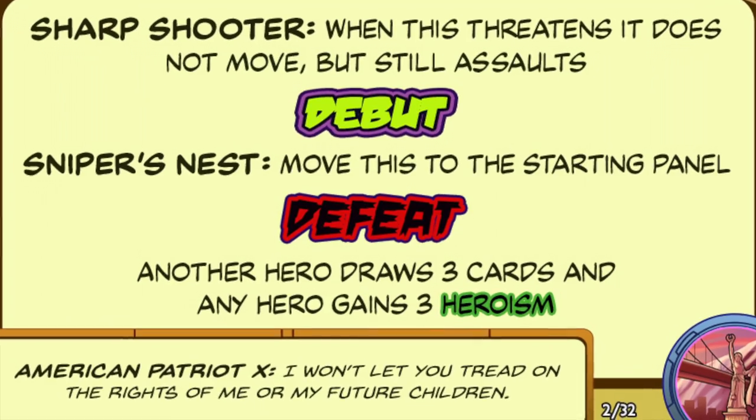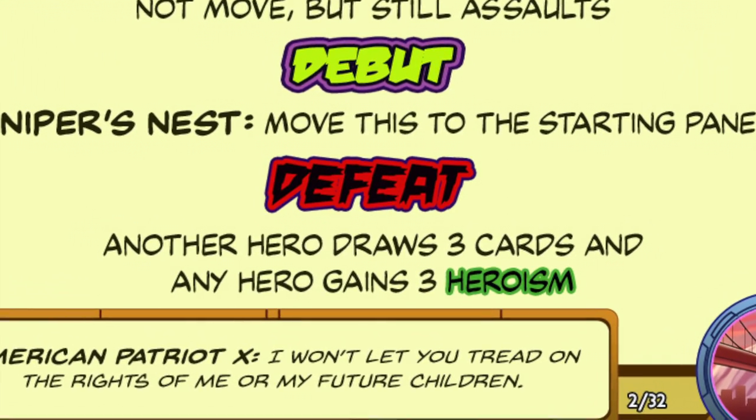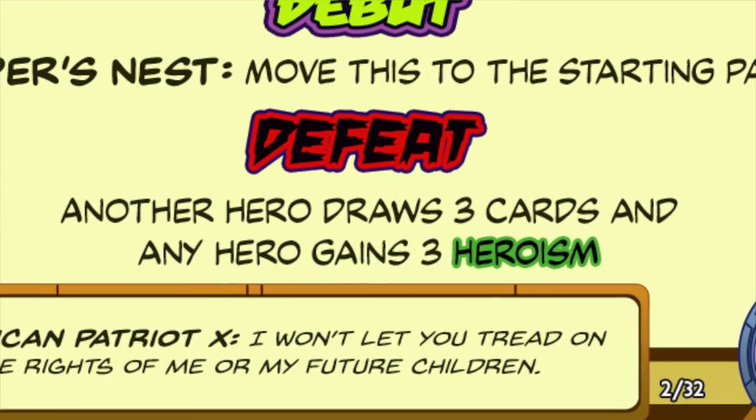But one way or the other, heroes need to head back to the starting panel in order to defeat this gun-toting foe. But when they take him out, heroes will not only get heroism, but extra card draw — well worth taking a stroll back to the starting panel.